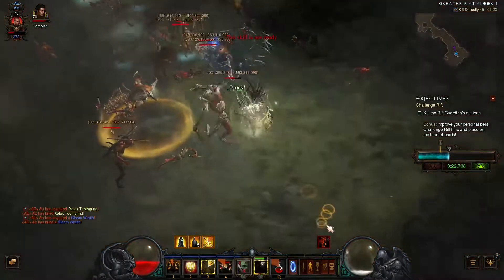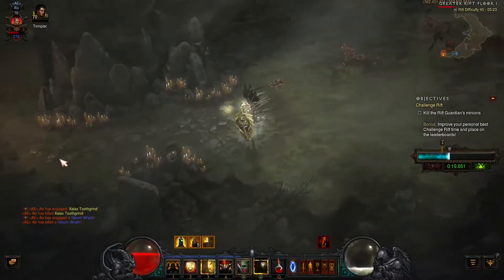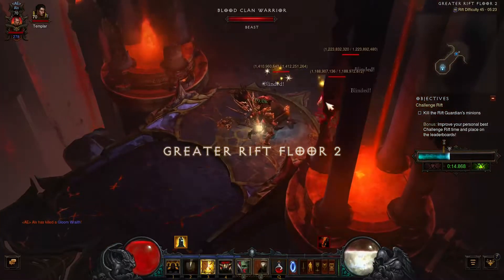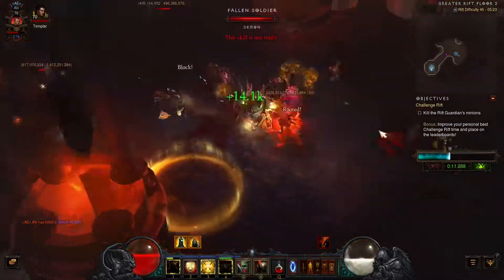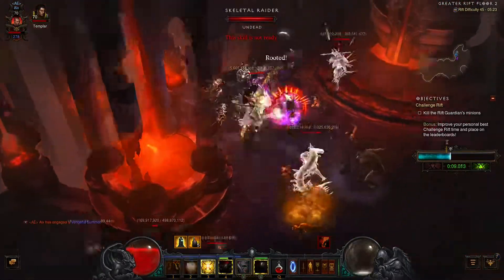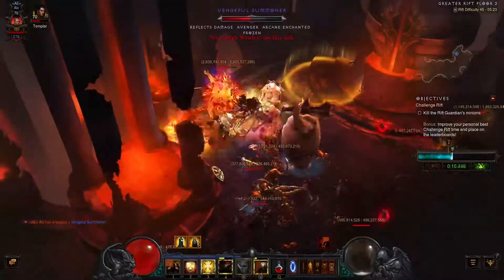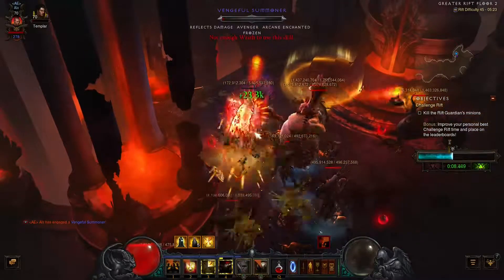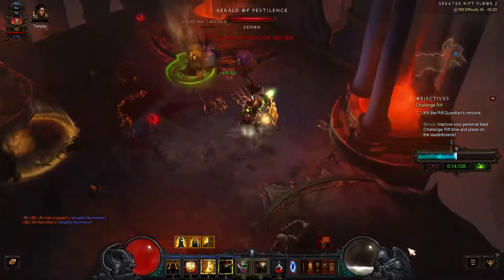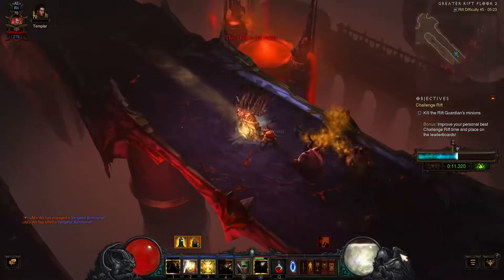You want to dodge the grotesque explosions as well as possible, but overall this is straightforward. On the second floor, the trash is not that great, but we want to kill what we can and trail our way to the packs. There's a blue pack here — I'm a little lucky it's stacked up so well. Sometimes it's a bit spread out, but this time it's stacked up, which is really fortunate. You want to take the outer lane, not the inner lane, because the pack is on the outside.